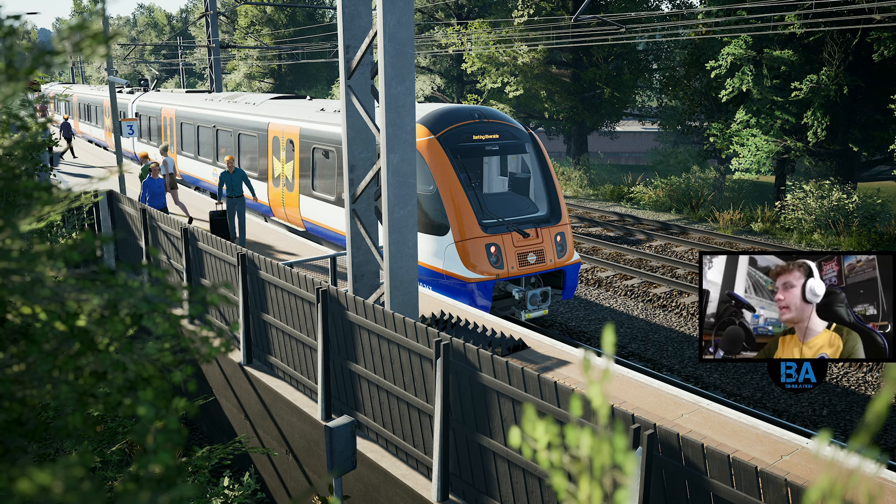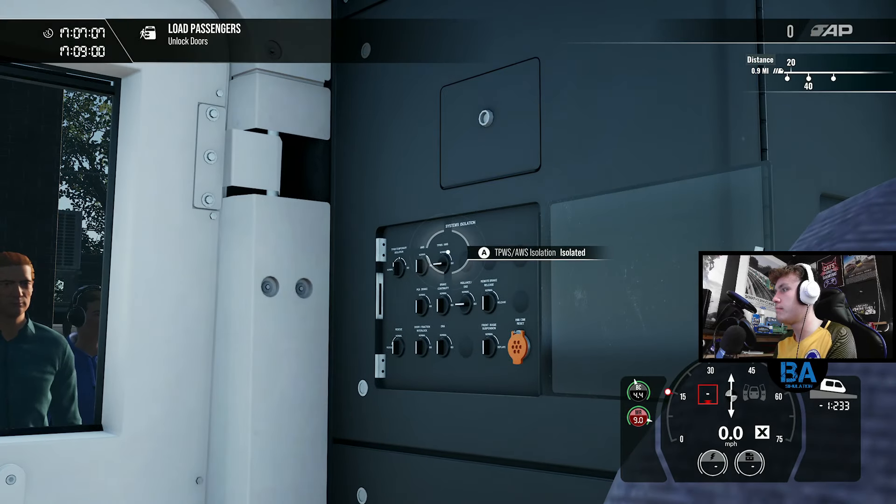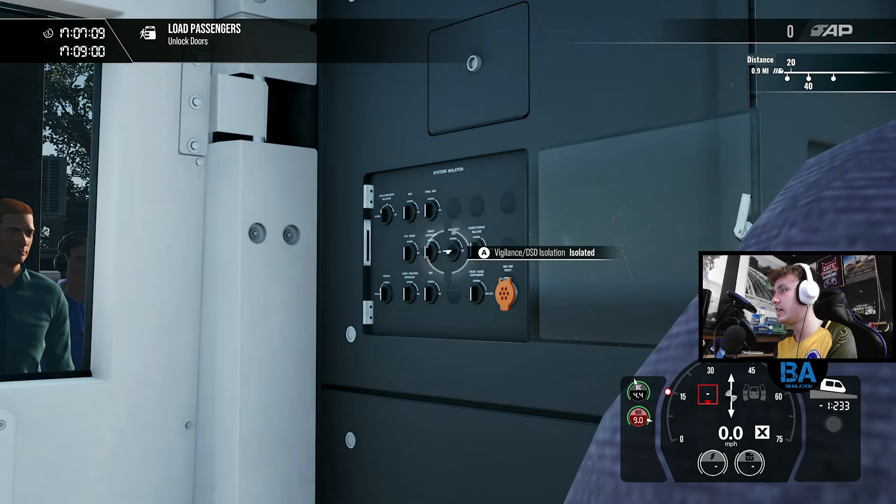Hello everybody, welcome back to another Train Sim World video. We're back on the Goblin Line of course - the London Overground Gospel Oak to Barking line, obviously known as the Goblin Line. We're in the Class 710.